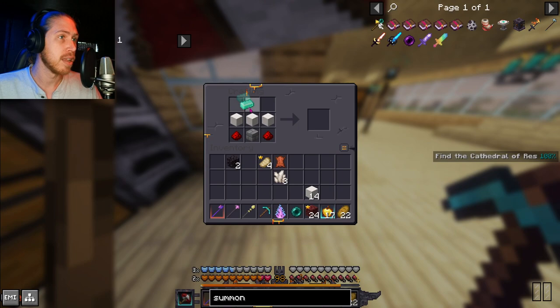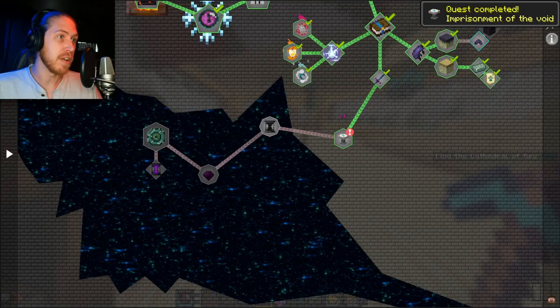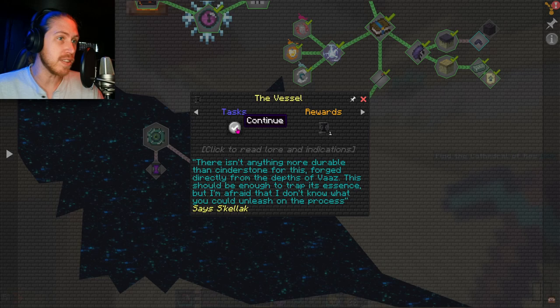I needed significantly less quartz than I thought. Let's go ahead and make our summoning pedestal. Kind of like upside-down Z's — there it is, summoning pedestal done! We'll save those experience points.